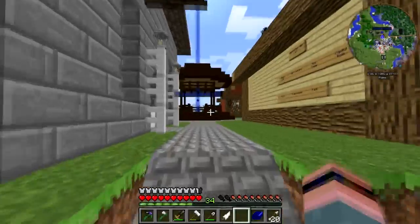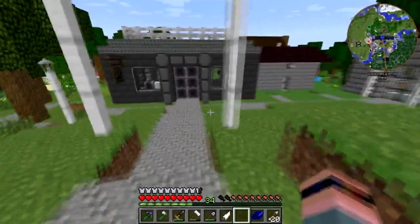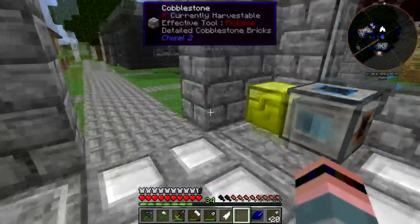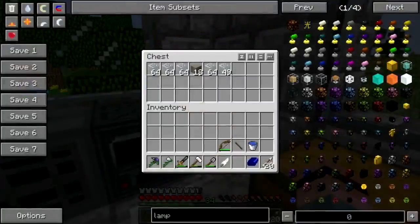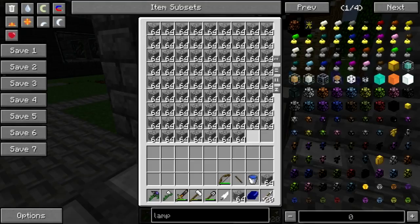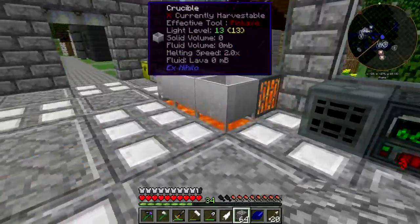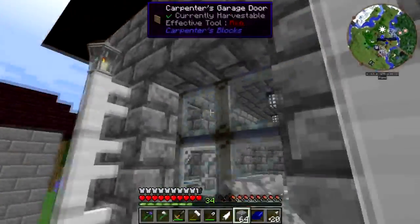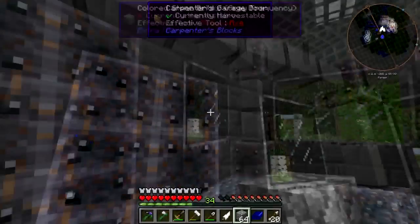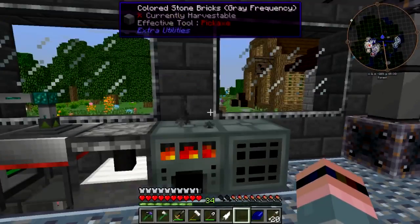We need to go by the stonecutter's shop. Was I cooking any smooth stone over here? I was not. I think I would very much like to do that. Let's put that in there and start cooking. I could be doing this in creative, but I would like to do this part legit. I'll put that there and come get it later.